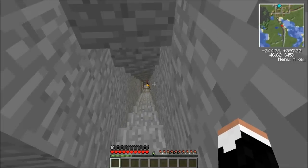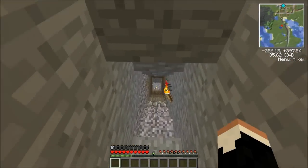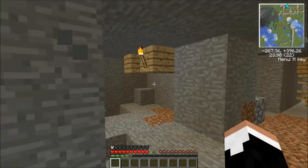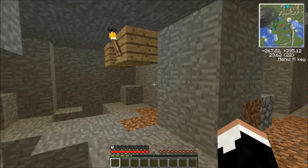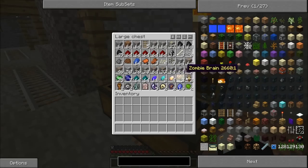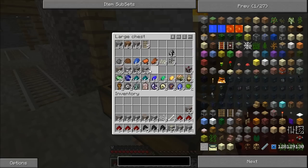We come down here and I actually have the beginnings of a branch mine right here — or it was, until I found the abandoned mineshaft. I didn't really find a whole lot in the mineshaft; I didn't explore it completely. But I did find a couple of Thaumcraft chests and a ton of resources: two stacks of iron, a couple stacks of copper, and a whole bunch of other good stuff. The one notable resource I did not find is diamonds, so we can't do anything involving diamonds yet, but we'll get there.